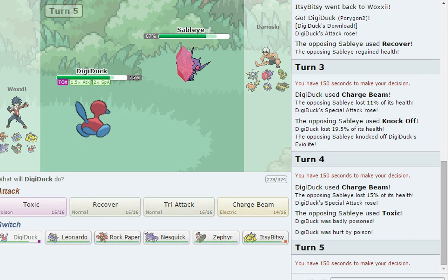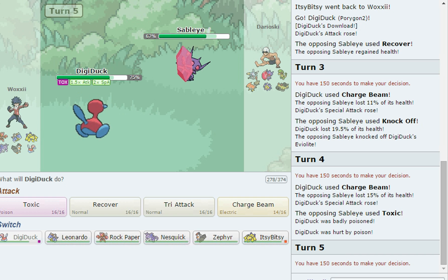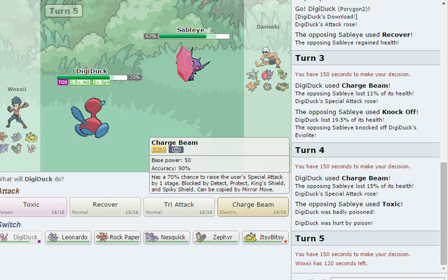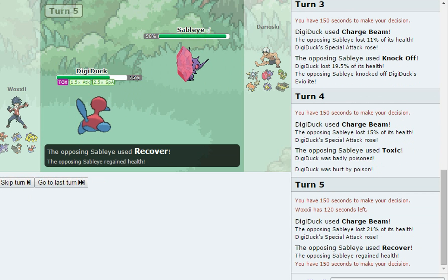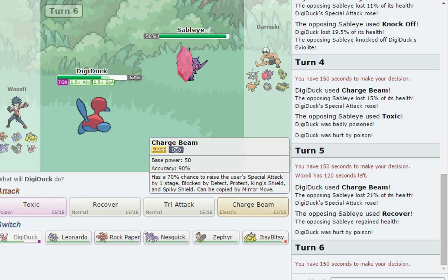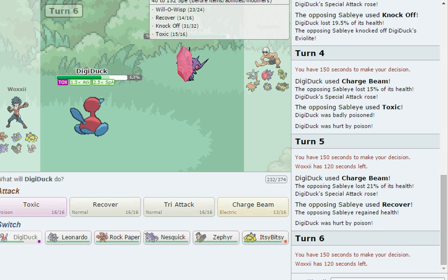He Toxics us, which is even worse — dual status from Sableye. Jiminy cricket, that really sucks. I'll charge beam right now, that's all I can do. Oh god — Sableye also has Recover, Knock Off, and Toxic. This is really bad.